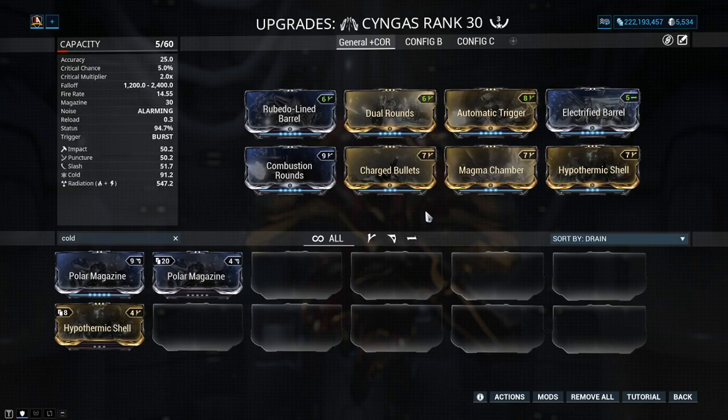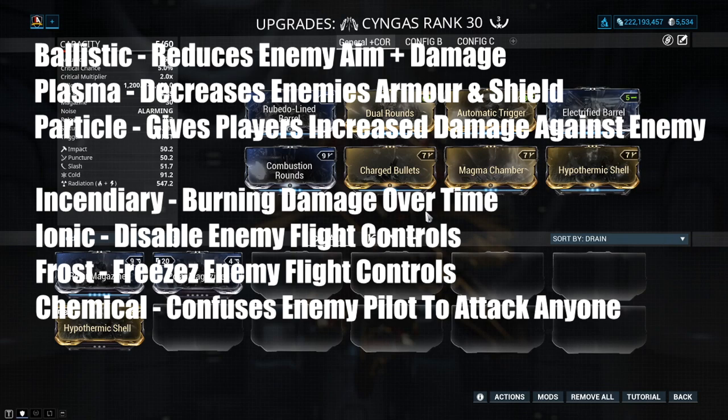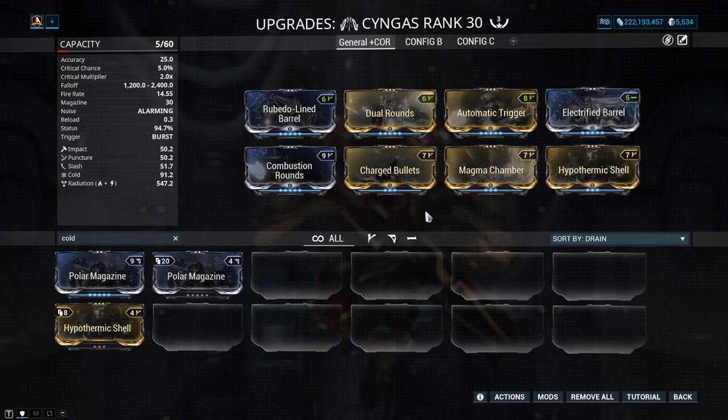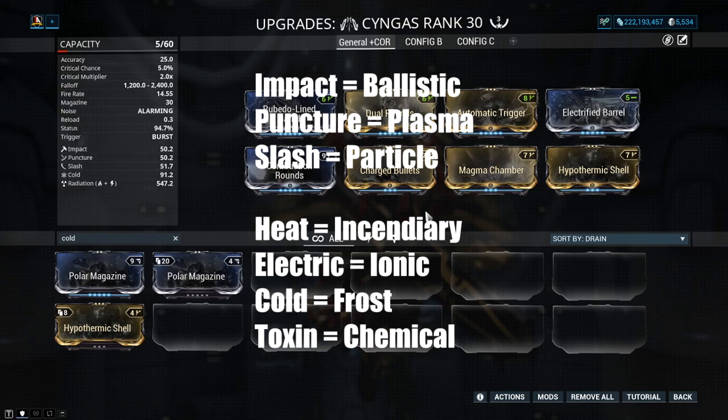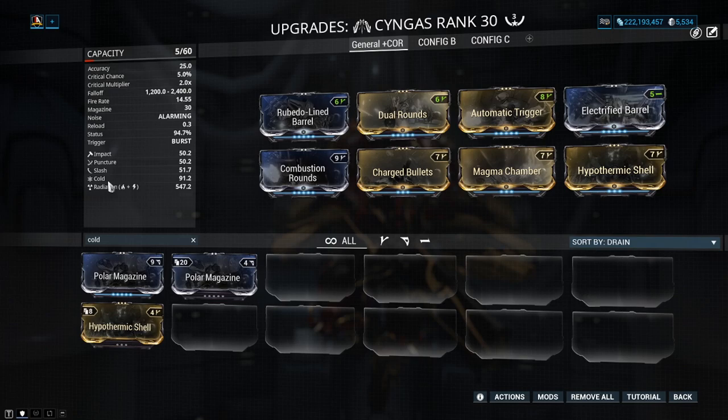There are seven new elementals within Empyrean content. There are three physicals: ballistic, plasma, and particle. And there are four base elements: incendiary, ionic, frost, and chemical. These might seem familiar if you compare them to what we already have in the game. Incendiary is heat, ionic is electric, frost is cold, and chemical is toxin. You don't see chemical, frost, and ionic on the weapons directly, but we can convert these values — so cold would actually be frost.